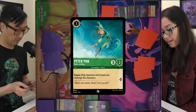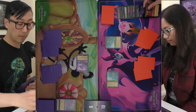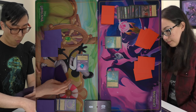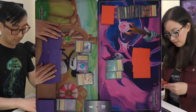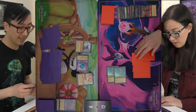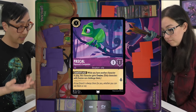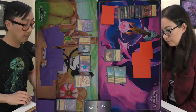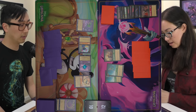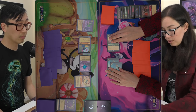I'll start with Rafiki with Rush to challenge Sergeant Tibbs — two damage there. Then pay one for Stitch and one for Heihei. Pass. Now I've got Twin Peter Pans — quest for two. I'll play Duke of Wesselton. Pass. I'll pay one for Pascal, which has Evasive if I have another creature. I'll send Rafiki and Stitch on a quest to go to 10. That's my turn.